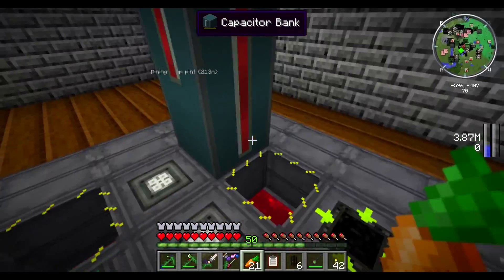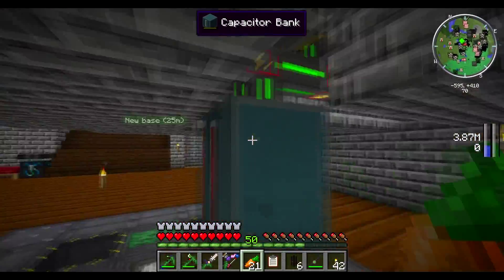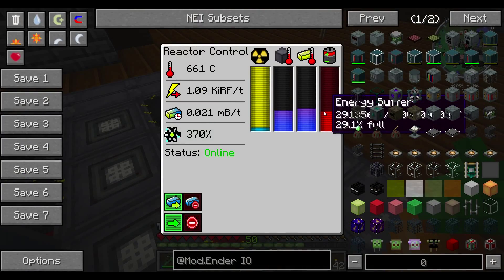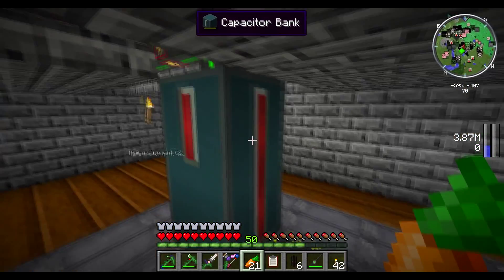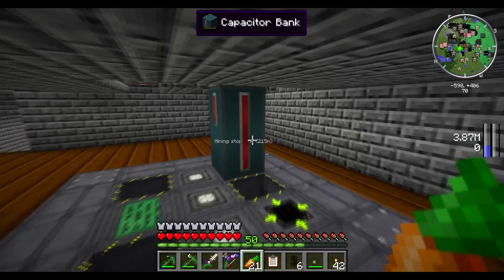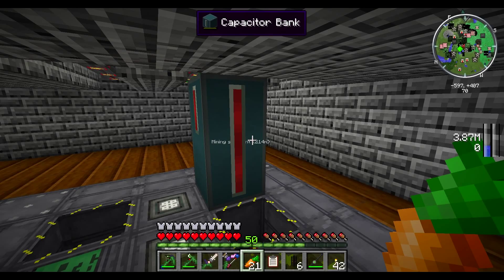The capacitor banks are multi-block, so I made two of them. This is 10 million RF that I can hold, with the reactor filling its 20 million RF — I have capacity for 20 million RF in this base. Because I doubled it up, this is a double input and output, so I can do 10,000 in and out, as opposed to 5,000 with just one on its own. That's gonna increase by 5,000 with every one you connect.